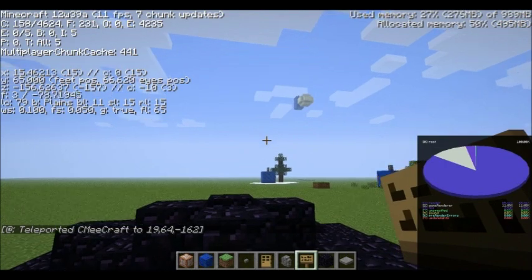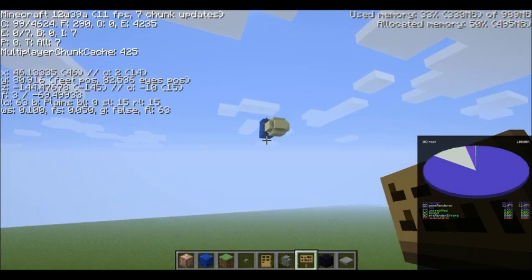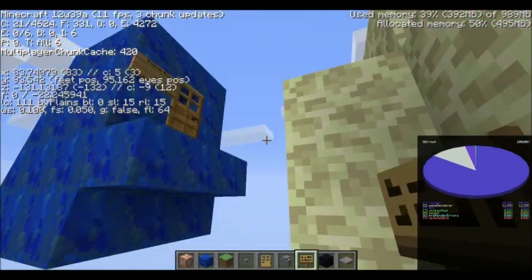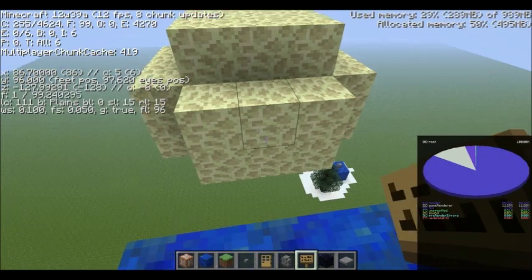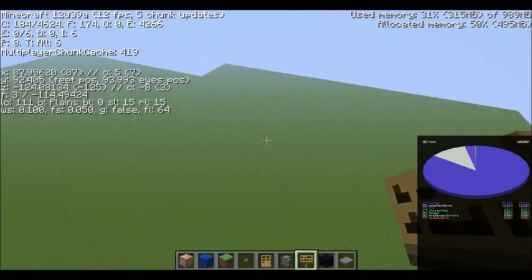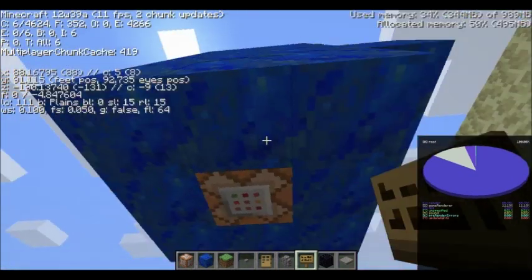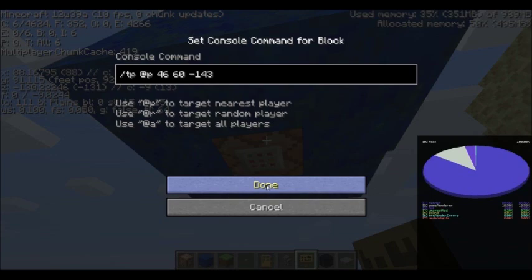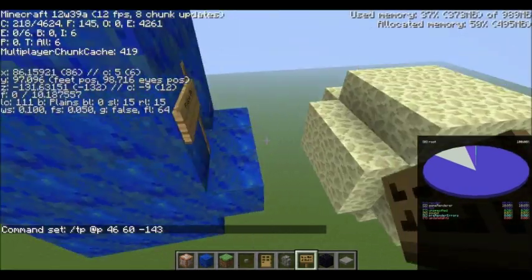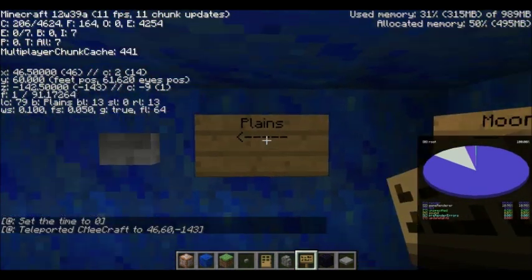One more thing I should probably show you about — that moon one specifically. Because you can't be on the moon if it's not night time, because that just looks strange. Look, that looks nothing like the moon during the daytime. So basically what we have here is a command block directly under the pressure plate block — that teleports you — and then this one sets the time to zero. The reason we need to set the time back to zero is we don't necessarily want to go to all of our destinations at night time after we go to the moon.